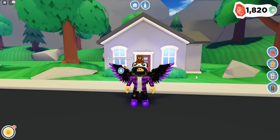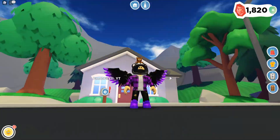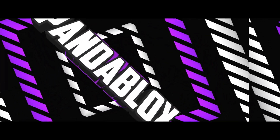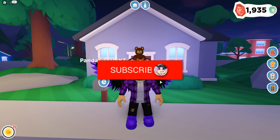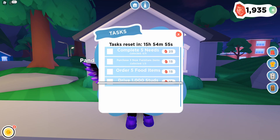Hey, what's going on guys, my name is PlanetBlocks and welcome to another episode of Overlook Bay. Today I'm going to be showing you guys where all 12 fruit tree locations are. So why do you want fruit trees and fruits in Overlook Bay? Simple answer: they give you gems and they also let you complete tasks.